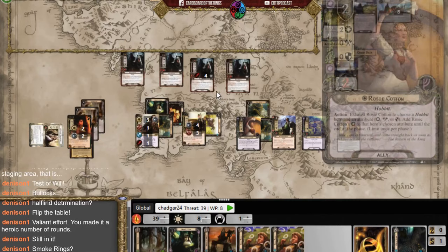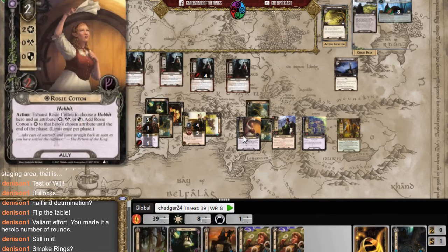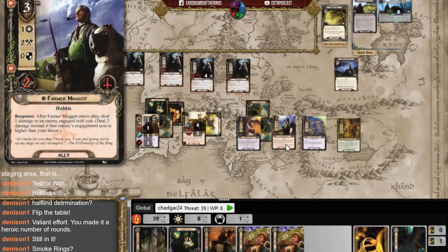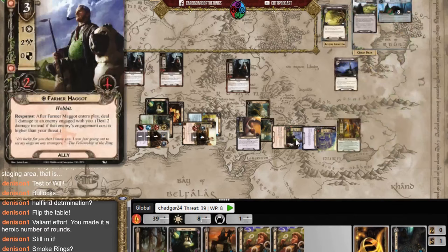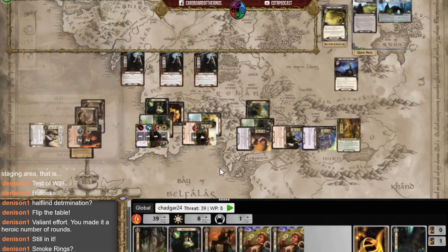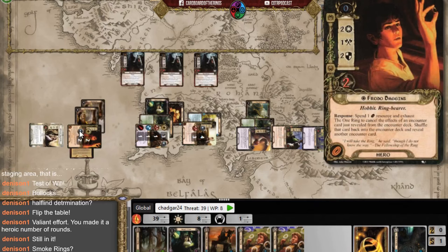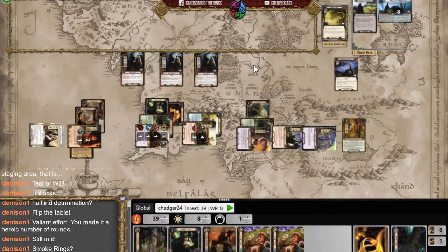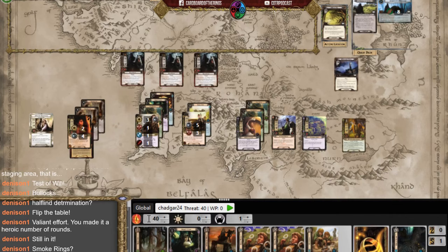I attack back and kill one Nazgul — six damage exactly. I can't even damage a second one. I spend a resource to keep Gildor. I'm probably going to die this turn, but I feel like I've played the heck out of this deck. I had to drop my threat because Fatty's going to raise it by seven and end of round raises it another one — so I needed my threat at 41 at least.